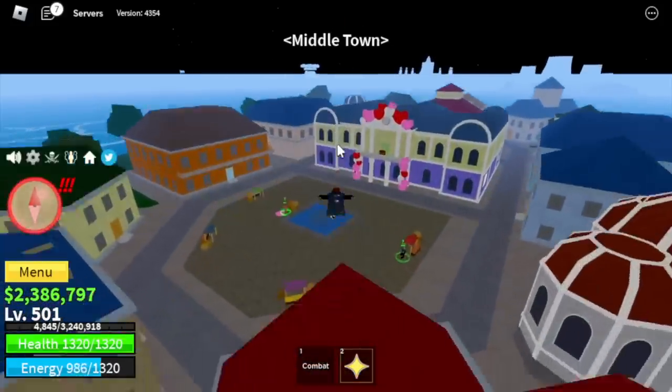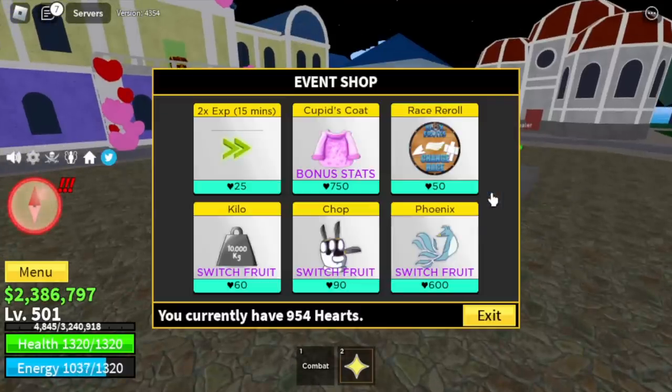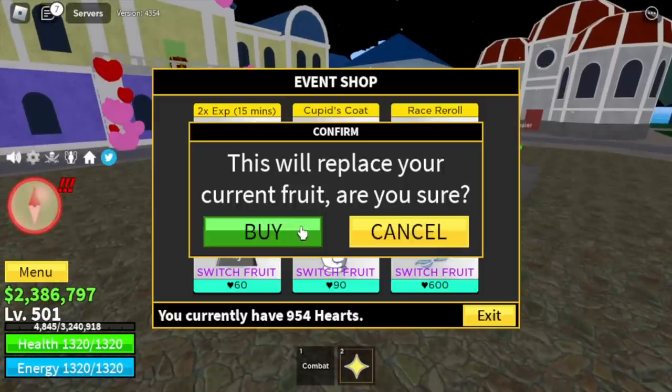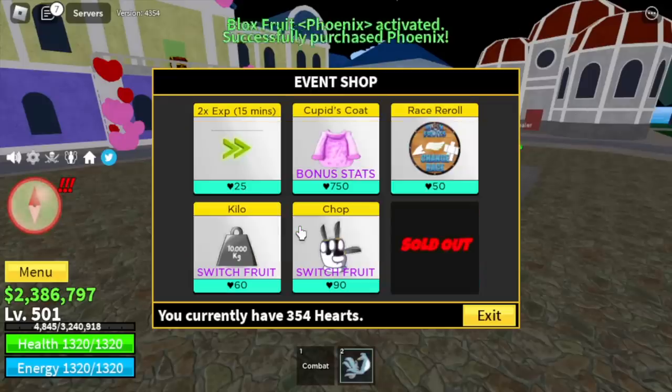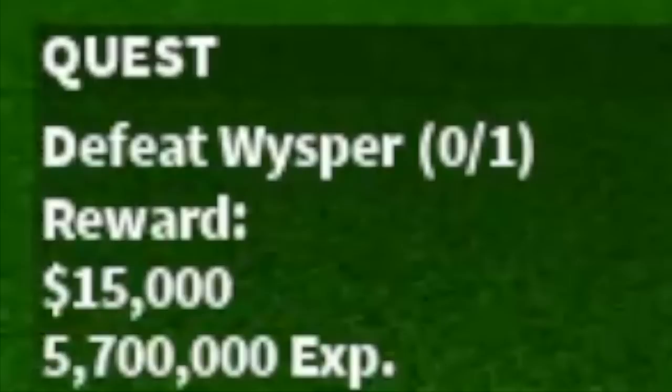Stat check: melee defense 225, blocks 0, fruits 1053. Moving on to the middle town — our next fruit is the phoenix fruit. We're gonna get it.